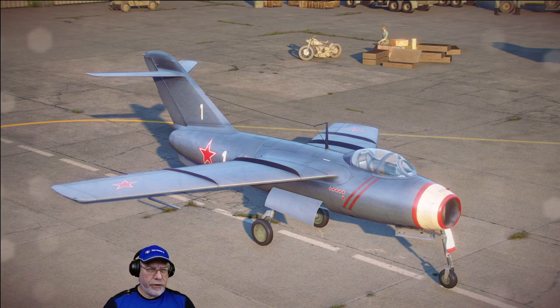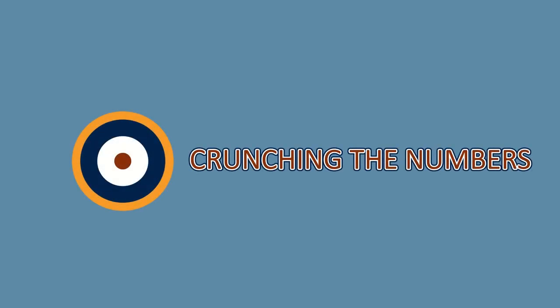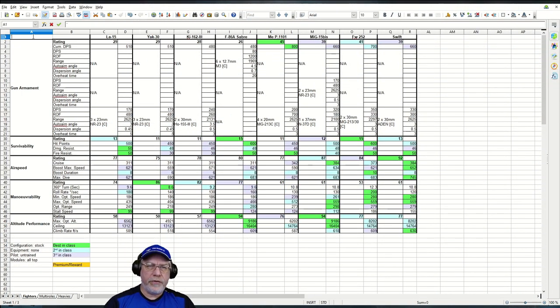Next we'll take a look at the statistics for the aircraft. If you don't want to look at a spreadsheet, use the links below the video to skip ahead to another section. Here's the spreadsheet for all eight tier 10 fighters. I'll spend a few moments explaining how it works — if you know that already, use the link to jump ahead to the analysis and comparison section.